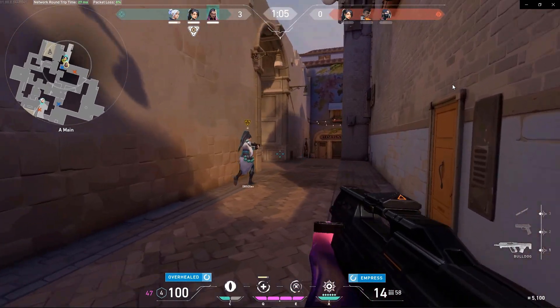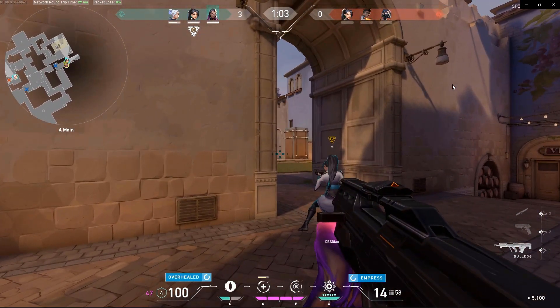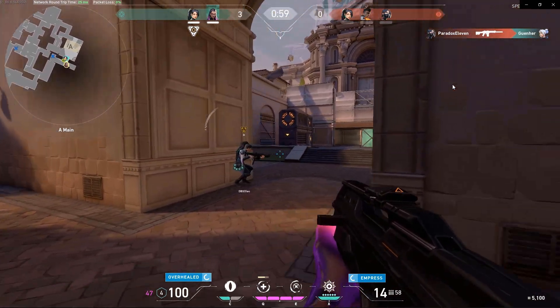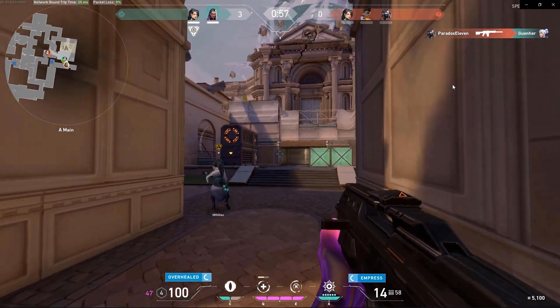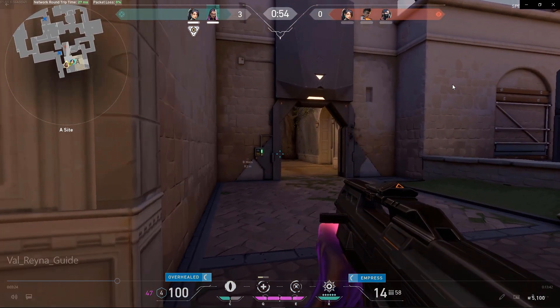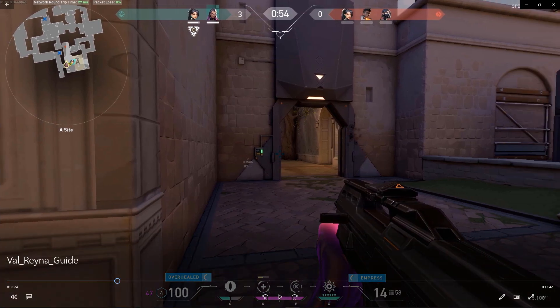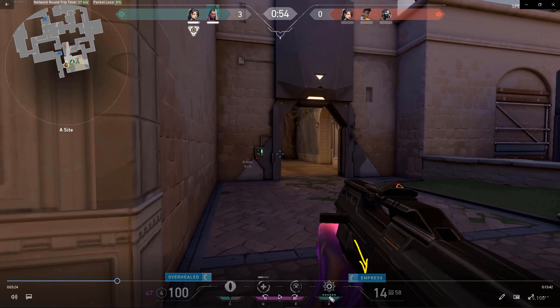You guys can see on my lower left-hand corner the timer. Now we're trying to go for the other kill, and in the lower right-hand corner you'll see the ultimate timer ticking down to give you an idea of where you stand.